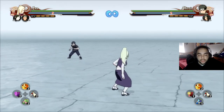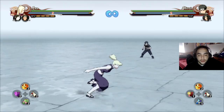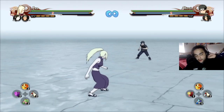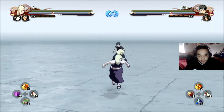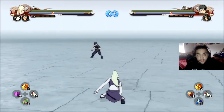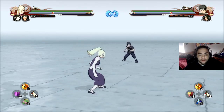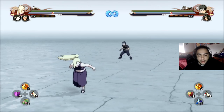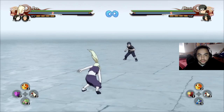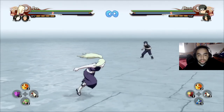Ever since they've taken out counter chakra dashing and counter air hitting in the game — they've taken that out entirely in Storm 4 — when someone dashes you, you can no longer hit after block, or you can't dash them successfully after block; they will end up blocking too. So there is a way around that now. I like to call it the short hop punish — it's literally where you do a short hop and then punish them after they hit your block, which I'll show you in just a second.